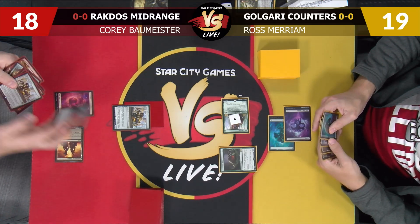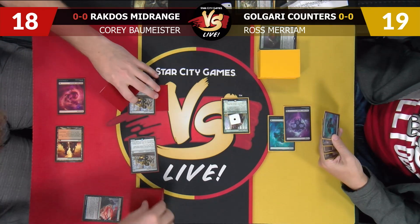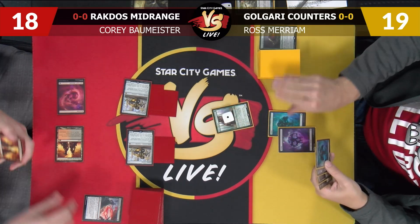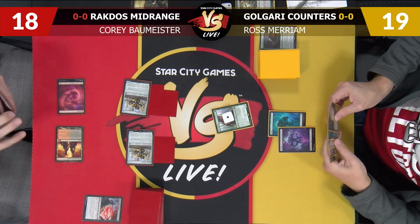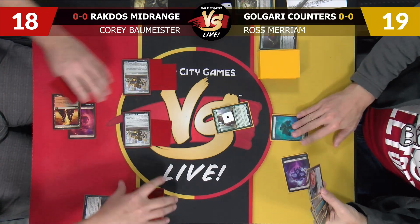I'm going to start with Thirsting the Scavenging Ooze, playing another Beaumat and getting in there. That's pretty scary — it's 17 now, your go. Are you sure this isn't the mono-red aggro deck? It kind of looks like it.